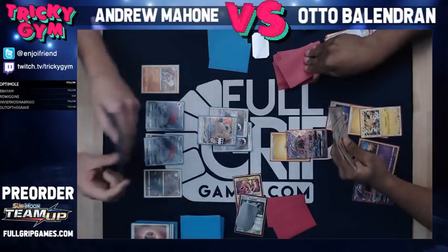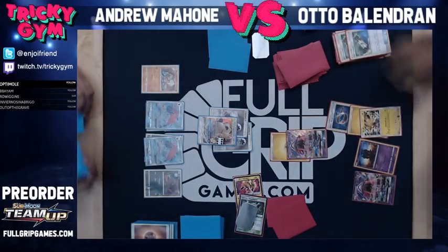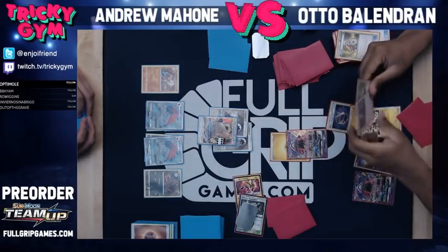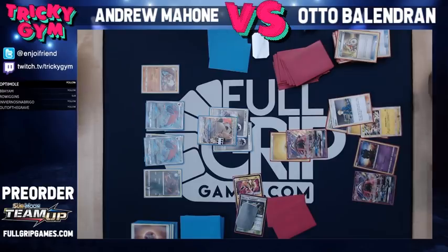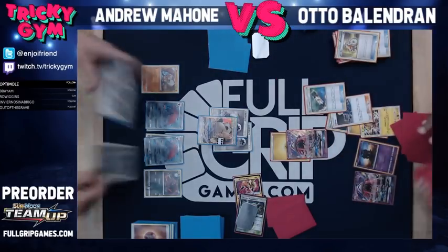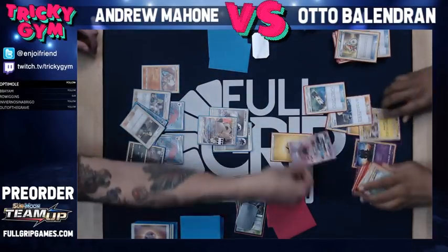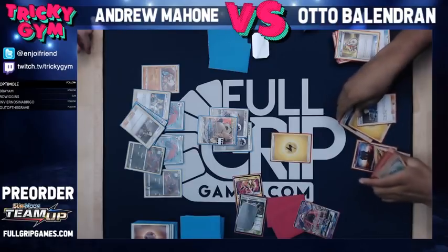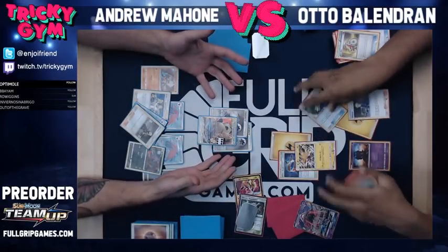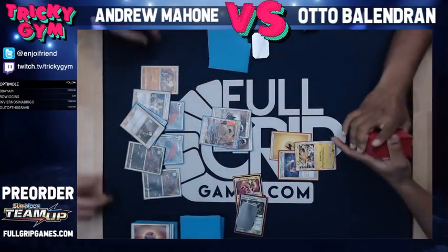Let's see. One, two, three, four. Electropower number two — no. Acrobike — no. And then I got a Volkner. Let me search it out just to make sure it wasn't prized. I'll play the Volkner. Third Electropower — no. Good game, Otto. So Otto can retreat and knock me out with the Zapdos for game on my poor Eevee Snorlax. I thought he had no chance of getting that knockout.